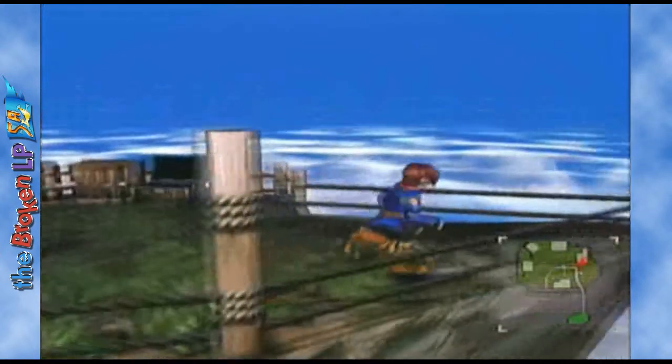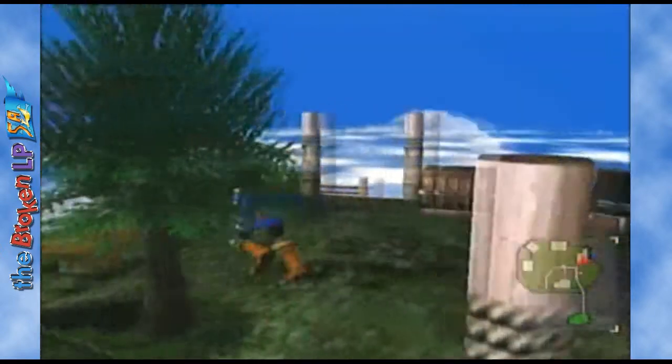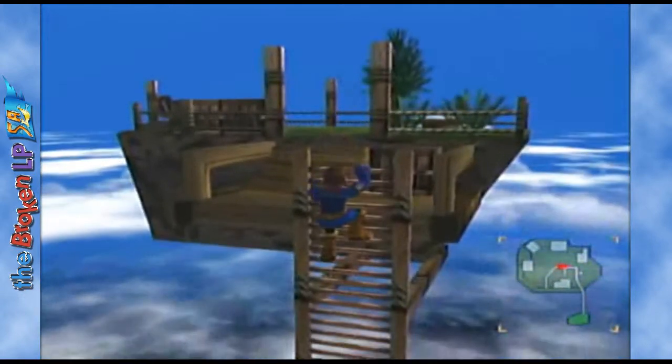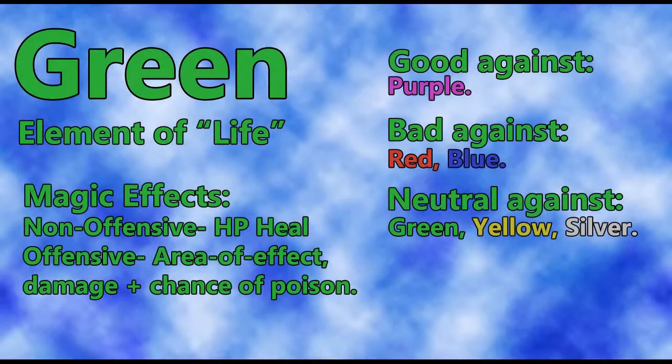I'll talk about the elements. Up first you have the element of green, which represents light. Green is only good against purple. It is bad against red and bad against blue. It does neutral damage against itself, yellow, and silver.